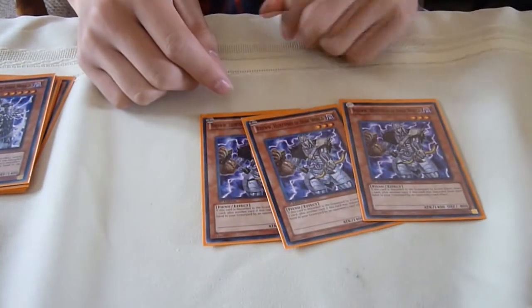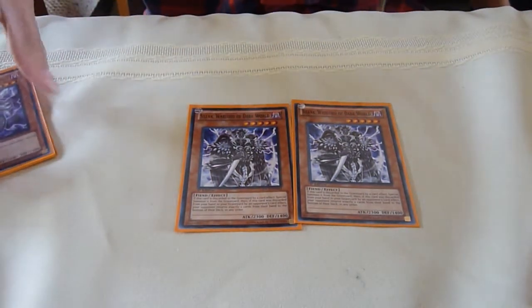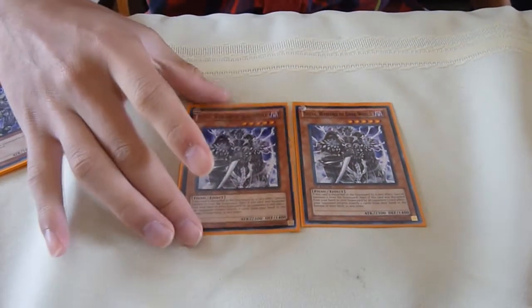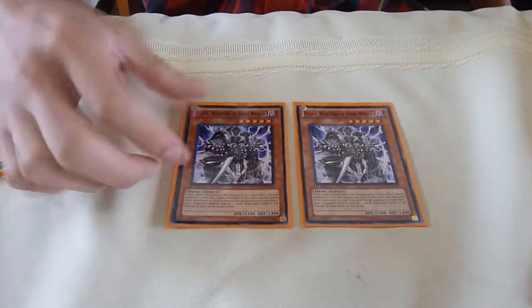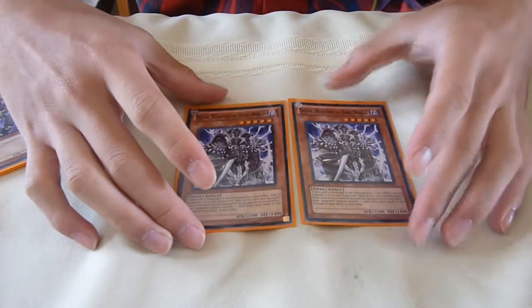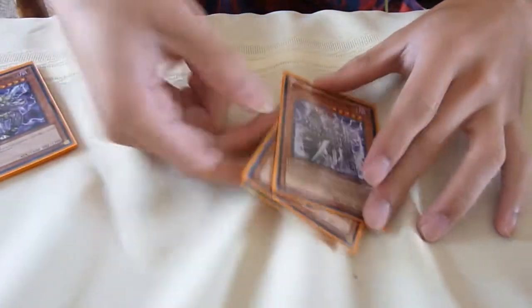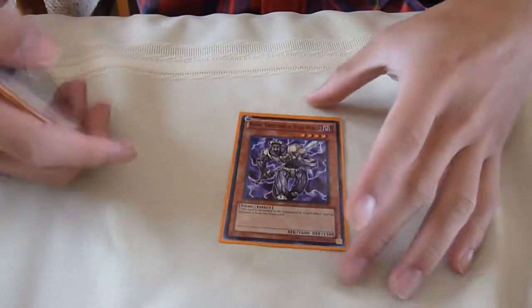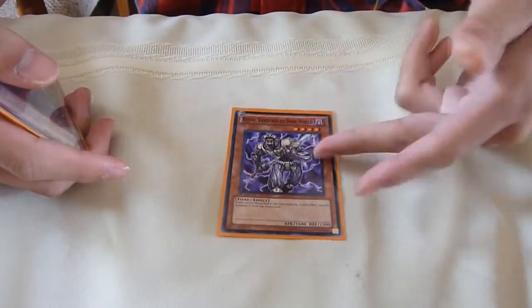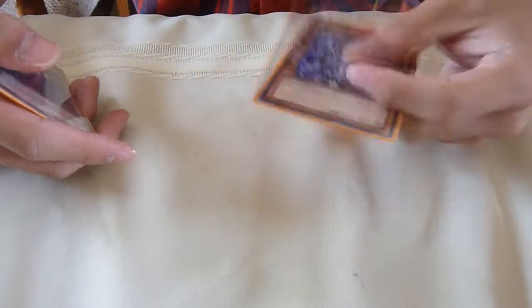Then 3 Brows for the extra draw power. I also run 2 Silvas. I prefer Silva over Gold because I like the hand control — if he gets discarded by your opponent's effect, you can put 2 cards in their hand to the bottom of the deck, which is a really good effect. He's level 5 and when he's discarded you can special summon him to the field. And then I run 1 Beige, just because he's a level 4 so you can normal summon him if you need to, and his effect is if you discard him he gets special summoned just like Silva except he's level 4.